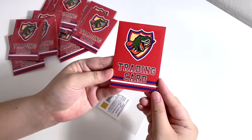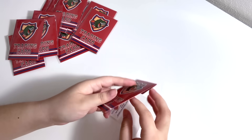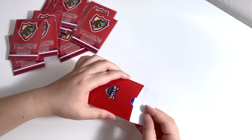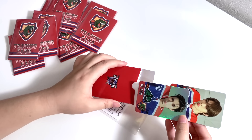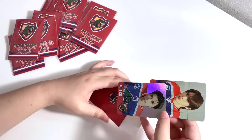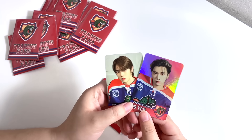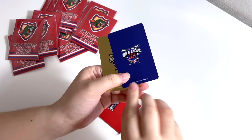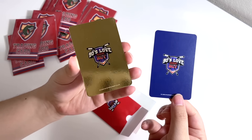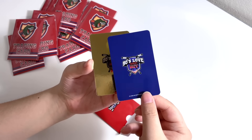They just come in these little envelopes, super cute. My first pull is Ten and Sungchan. My friend actually purchased two sets with me and she pulled this exact same combo, so I'm kind of nervous there's going to be a lot of duplicates. But they're really pretty — look how nice this hollow card back is, and this is the normal one.